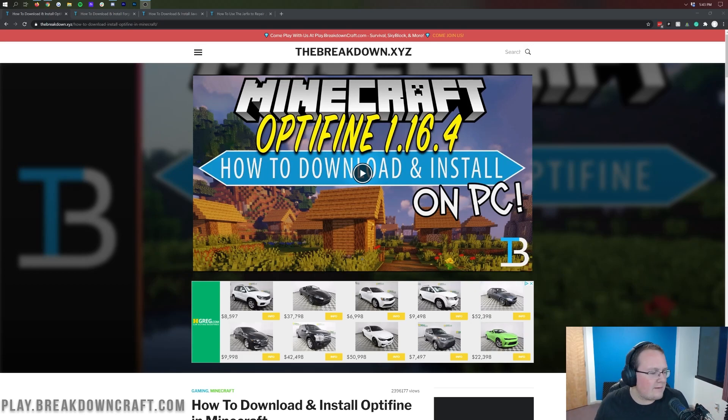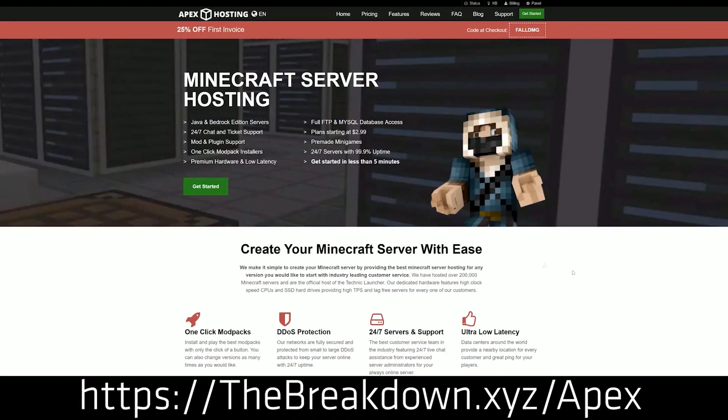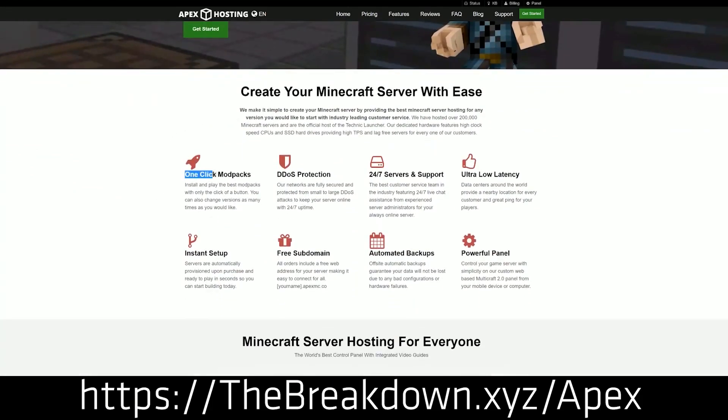We do have a sponsor, which is Apex Minecraft Hosting. You can go to the first link down below, TheBreakdown.xyz/Apex, to start your very own Minecraft server for you and your friends. We actually love and trust Apex so much that we have our own server played on BreakdownCraft.com on them. So if you want to start your very own Minecraft server, check out Apex at the first link down below.